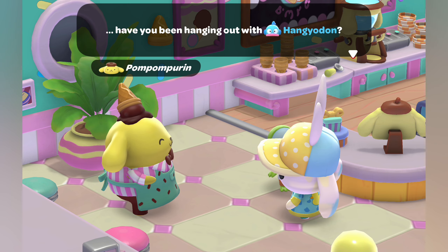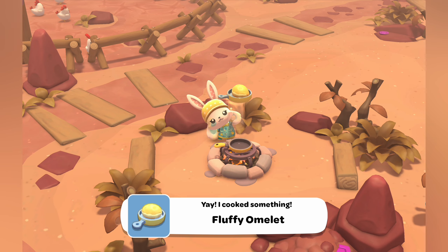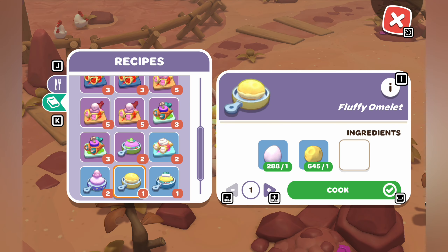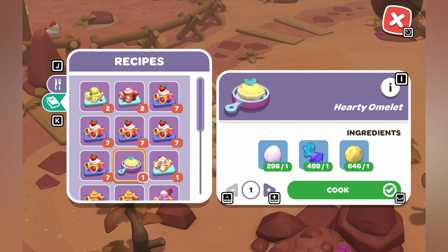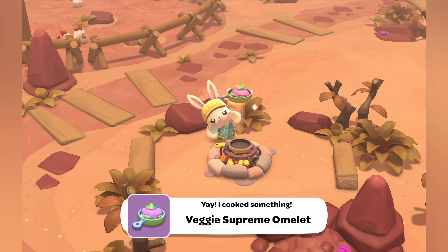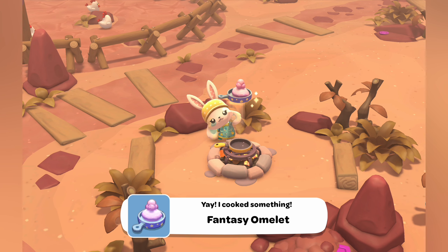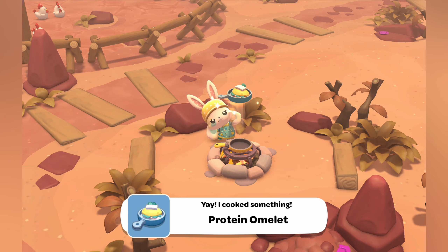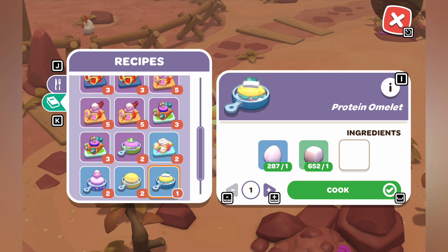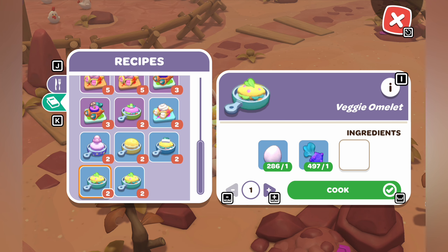Now let me show you all of the recipes. Starting with the omelets first: the fluffy omelet needs eggs and moon cheese, the hearty omelet needs spin-ups and moon cheese, the veggie supreme needs spin-ups and pumpkins, the fantasy omelet needs candy cloud, the protein omelet needs tofu, and the veggie omelet you can use spin-ups or pumpkins — make sure to do both to unlock both recipes.